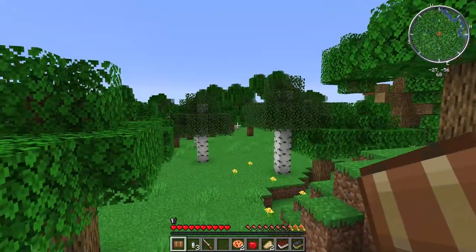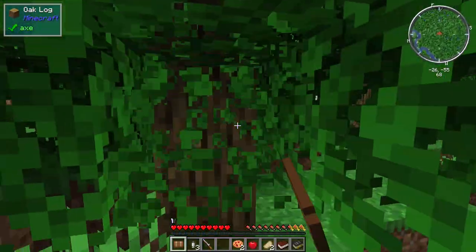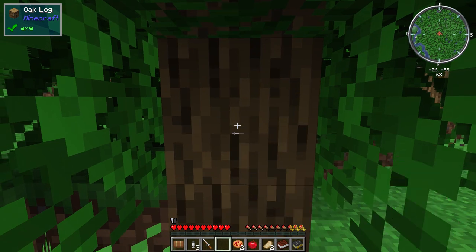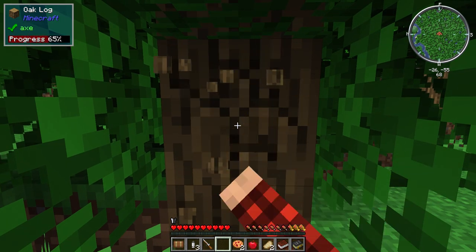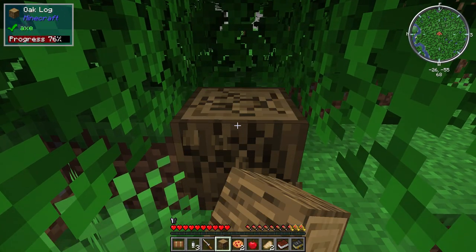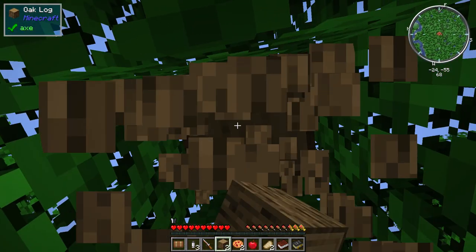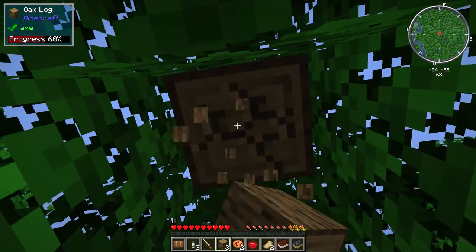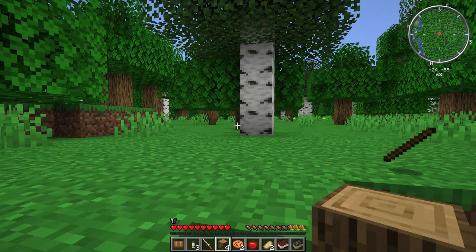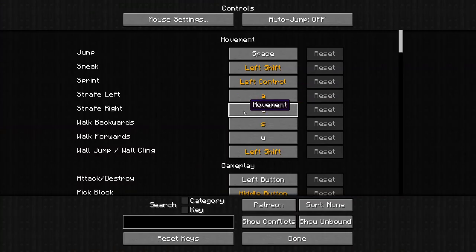Let's see if we can sleep through the night in this sleeping bag, and figure out what mods we might have in this pack. First of all, we have information about what we're breaking up in the left-hand corner — that's maybe One Probe. We've also got a minimap add-on which is handy and tells us which way we're pointing. Fast leaf decay is in here too.